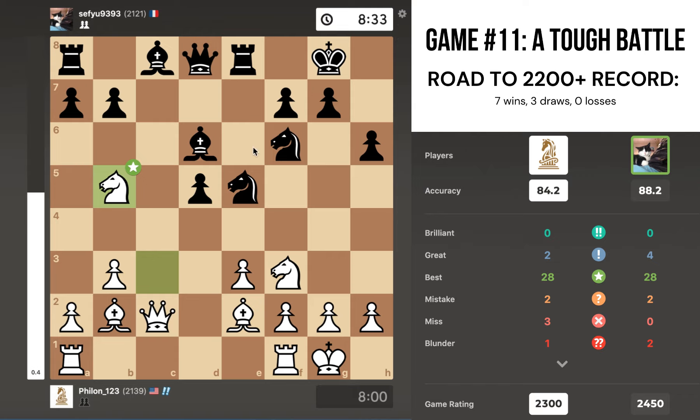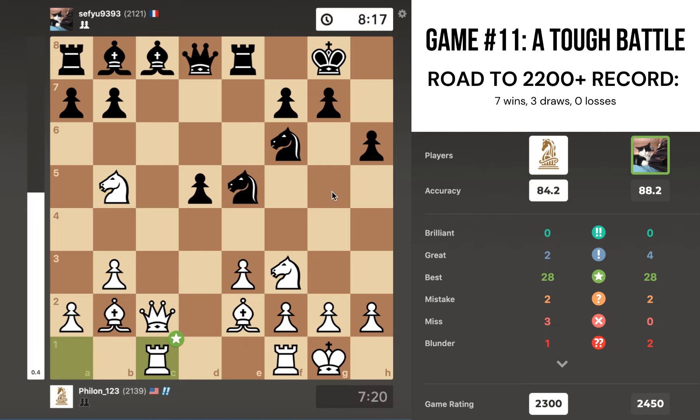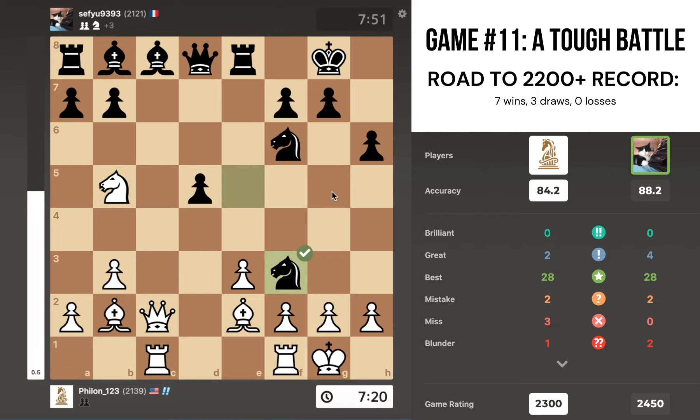I go knight to b5, threatening to take the bishop and get the bishop pair. I'm also looking to maybe play knight back to d4 and just have a solid grip on the d4 square, which is usually a good thing — you want good control of the square in front of an isolated queen pawn. With knight b5, that's exactly what I'm doing.